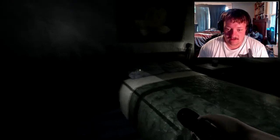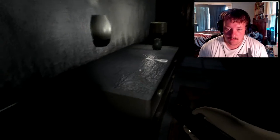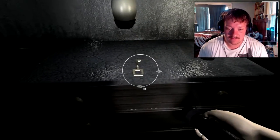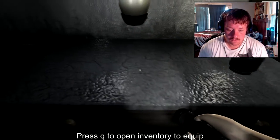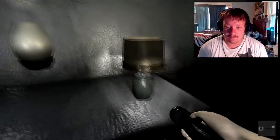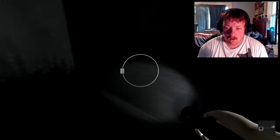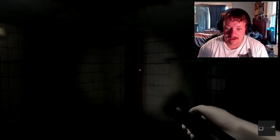Kind of glitchy — are we? Okay, there we go. It's a little glitchy on my computer, might just need to get the graphics up a little bit. Okay, also we can equip the flashlight — that's interesting. E opens doors — oh okay, I see. Interesting little game we've got so far.